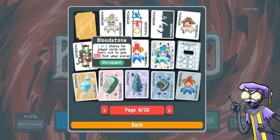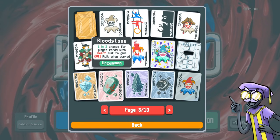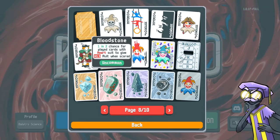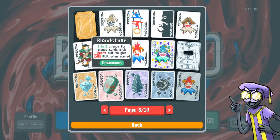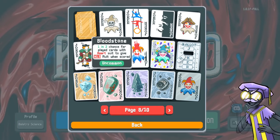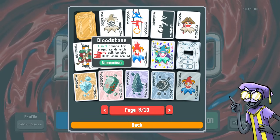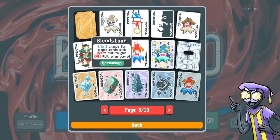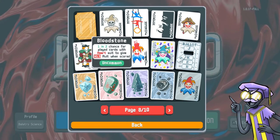The way endless runs work out is you'll have enough time, money, and shops — whatever jokers you're looking for, you'll find eventually. It's not going to happen early on necessarily, but it's correct to just build hearts every time, knowing you can get the Bloodstone eventually. So maybe we build hearts and also think about what rank we want to build around.